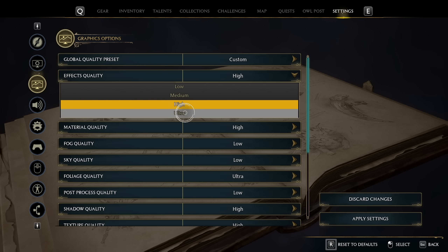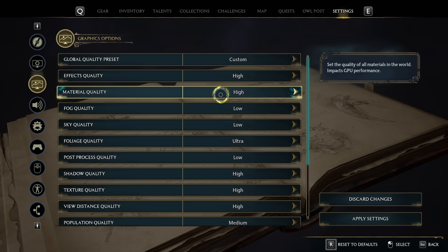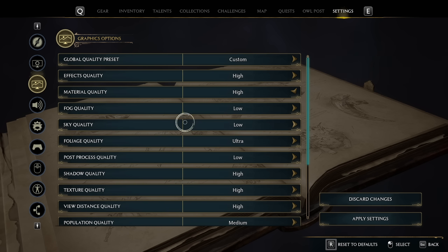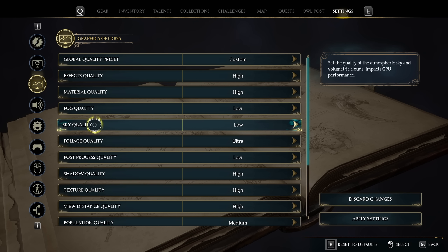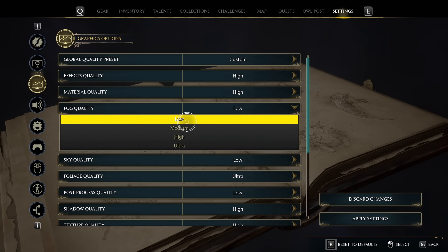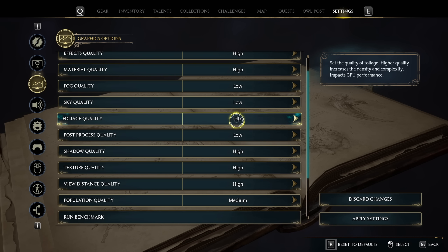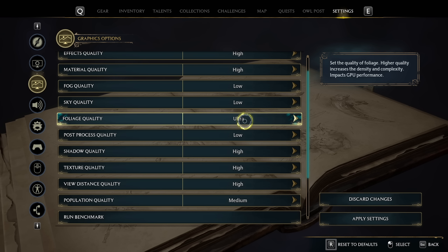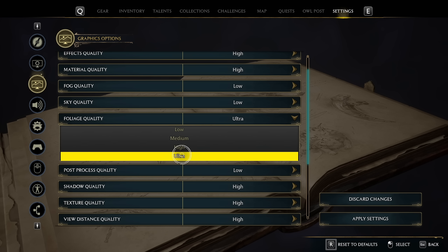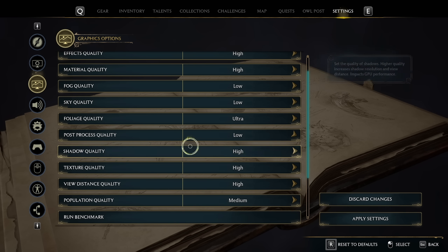Now for the Graphics Options. Effects Quality set to High or Ultra depending on what you can handle. Material Quality on High or Ultra. For Fog Quality and Sky Quality — anything labeled Volumetric, set it to Low. You do not need volumetric settings; they will tank your FPS and destroy your GPU and CPU. Foliage Quality set as high as possible — this makes trees, greenery, and bushes look great, and this game is full of them. Post Processing Quality set to Low.